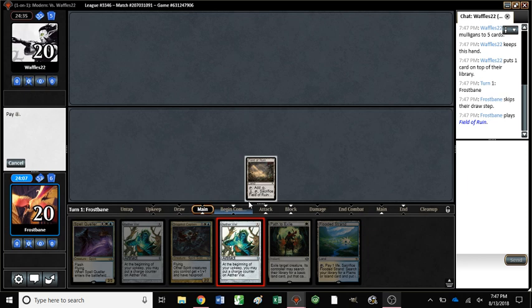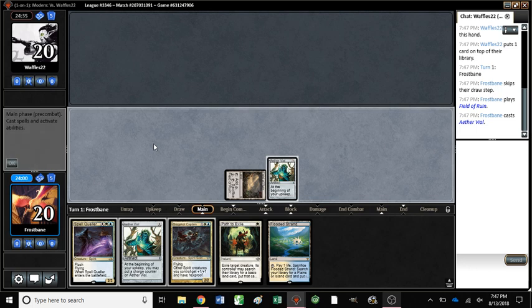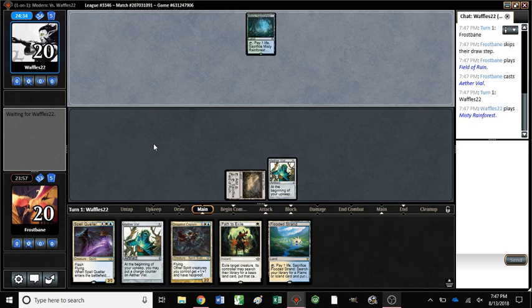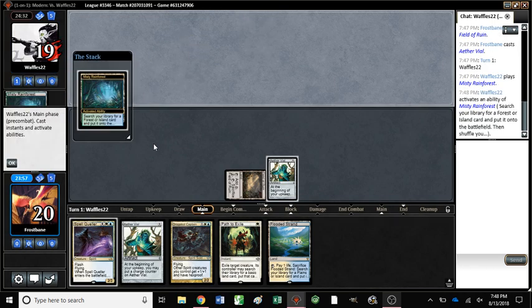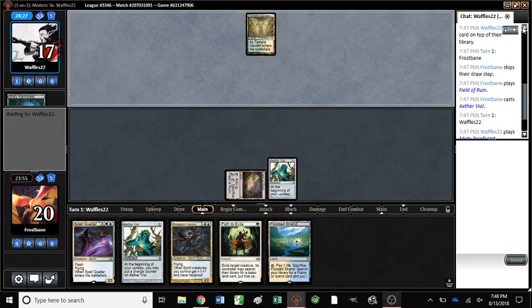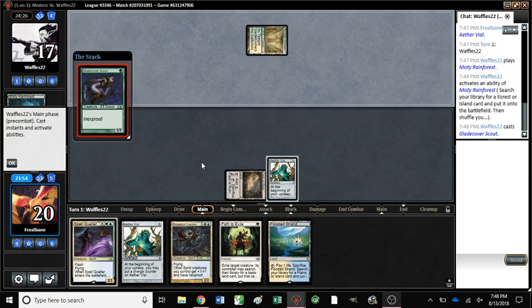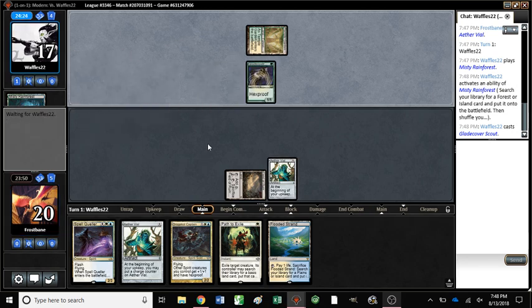We don't have any double-colored spells — well, we have two in our hand. I meant two drops. We don't have any blue-blue spells. Mystic Rainforest. Did they scry to the bottom or the top? They scried the top. They played a Mystic Rainforest. Oh God, it's Boggles. That's why they mulliganed so much.